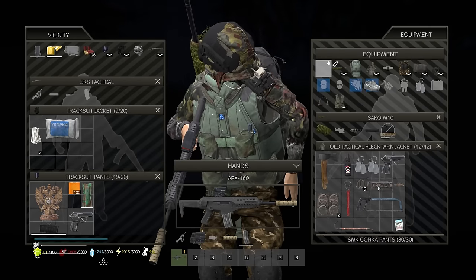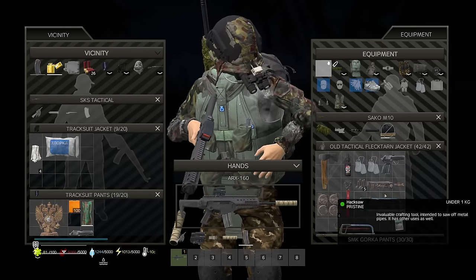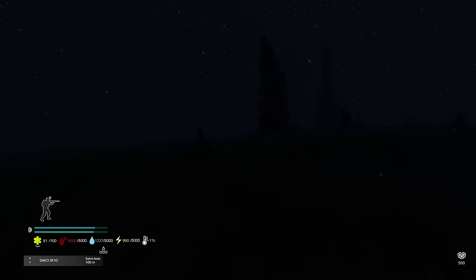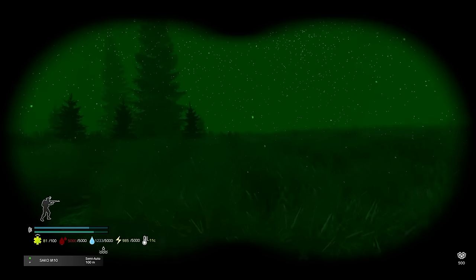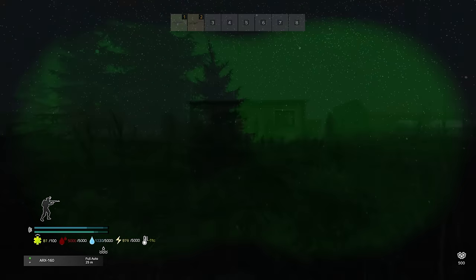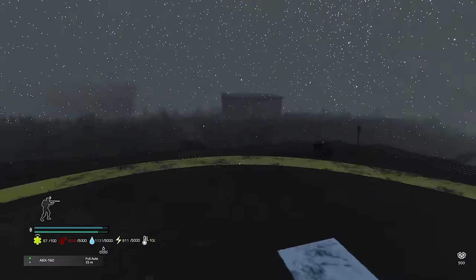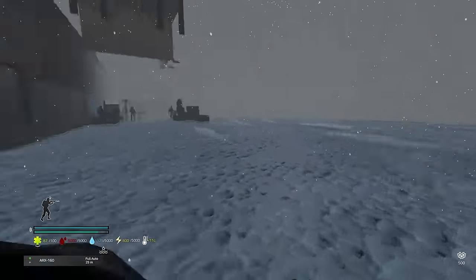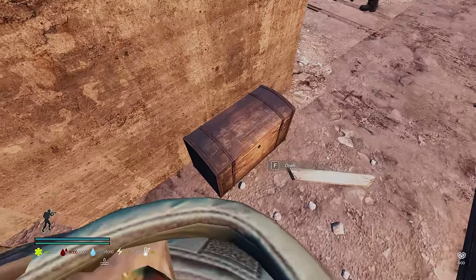This was almost certainly the same guy that was shooting at me at the extract, based on his suppressed gun. He had also killed another guy who had about 50,000 in cash and a lot more stuff, which I stuffed my bag with. Going from an SKS to end-game gear like this was a massive come-up. Now all I had to do was not lose it. Running for the extract — please let me go. Made it! Thank god.